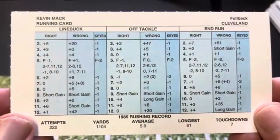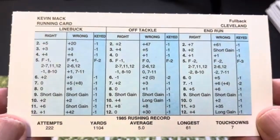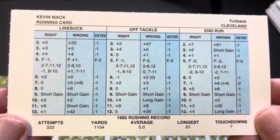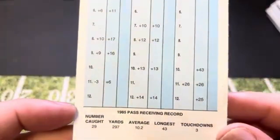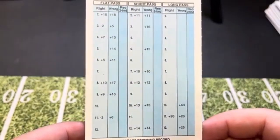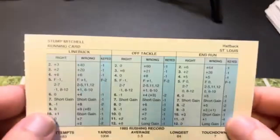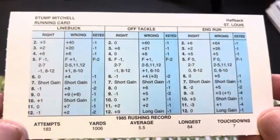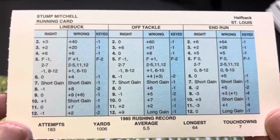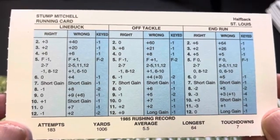Next guy is Kevin Mack of Cleveland — 5-yard average, over 1,000 yards rushing. You've got some long gains in there on wrong, and double short gains at 9 across the board. He caught 29 passes for 297 yards, so he even has some long pass receptions possible with him. Next, we've got the token St. Louis Cardinal guy, and that's going to be Stump Mitchell — 5.5-yard average, over 1,000 yards rushing on 183 attempts. He's got some long gains and double short gains across the board at 7, which is pretty good since you roll 7 a lot.